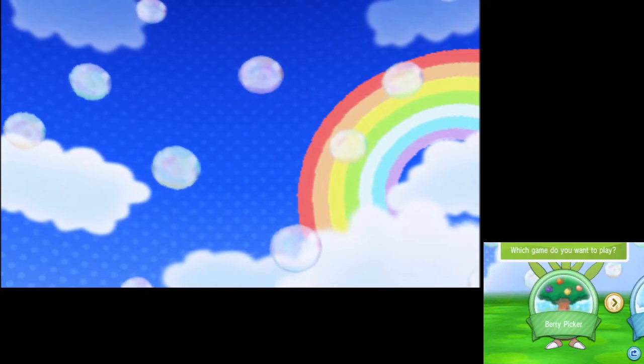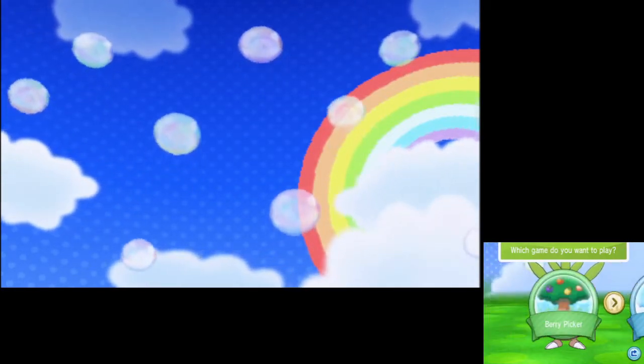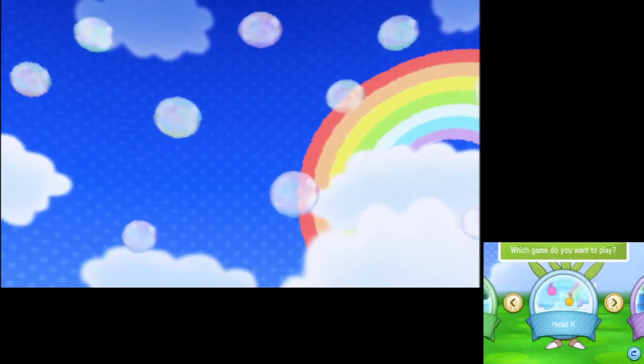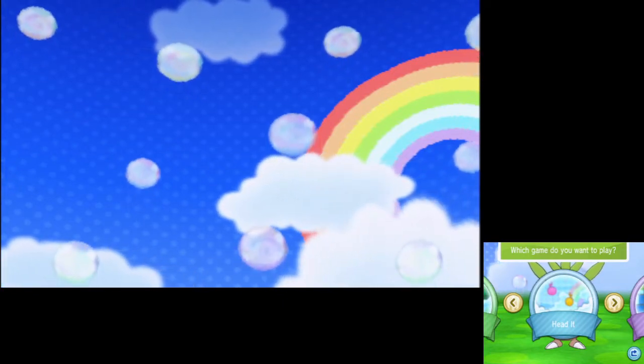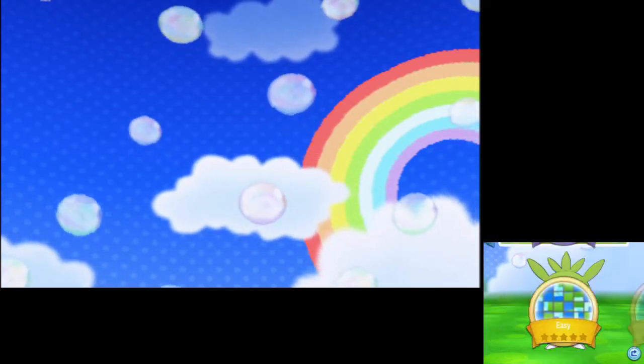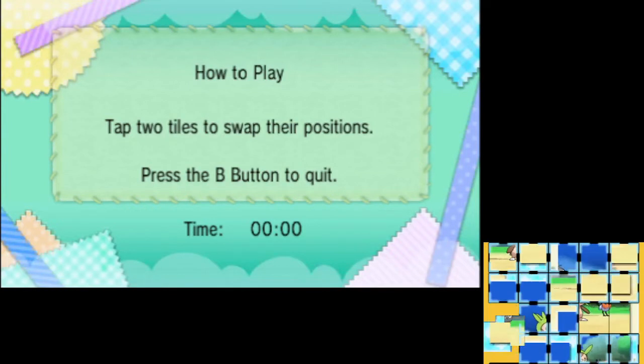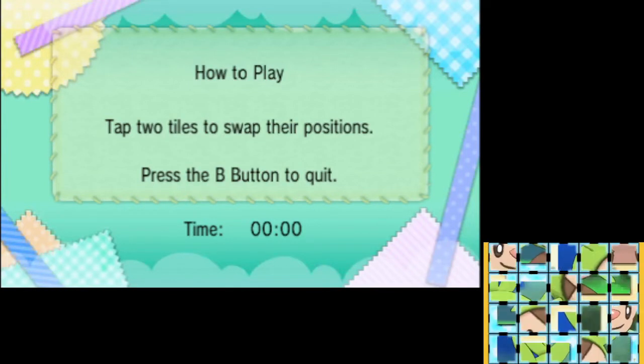So now we're going to play a game. There are three games you can choose from, and you're going to want to pick Tile Puzzle. The reason for that is because Berry Picker and Headit both have 60-second timers, which means you cannot finish the game in under 60 seconds no matter what. With Tile Puzzle you can finish in as low as 10 seconds per round, and each time you finish a game it refreshes the enjoyment and fullness levels of your Pokémon.